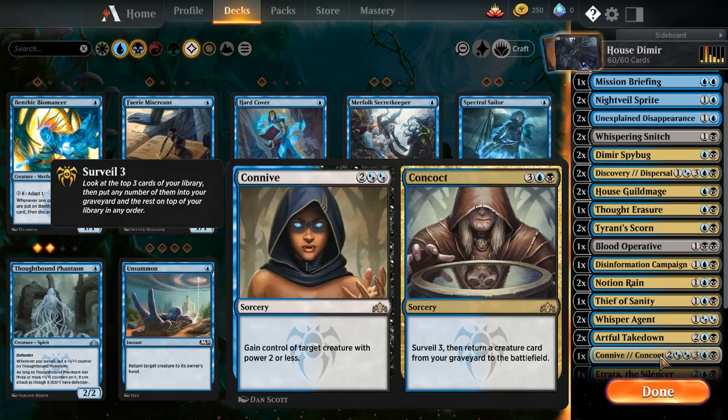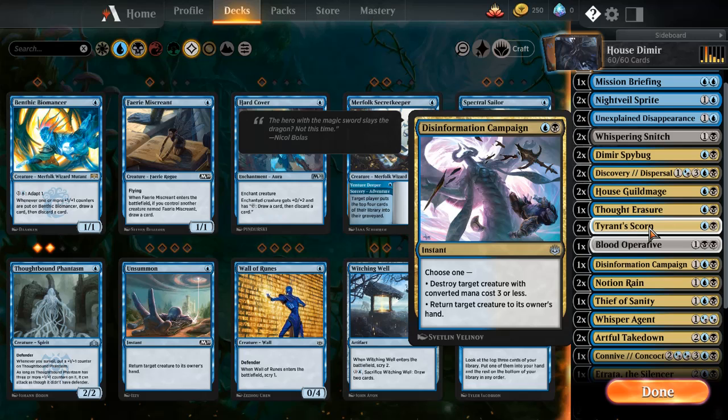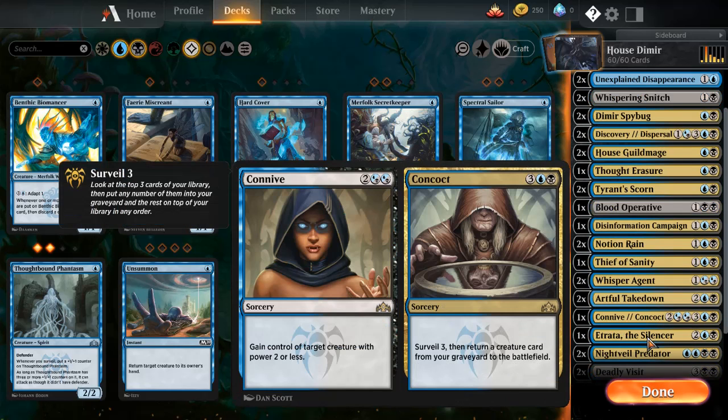There are some other cards I'll quickly go through. These double-sided cards are pretty good. Connive/Concoct — especially the surveil three mode, then return a creature card from your graveyard to the battlefield. It's useful for reoccurring creatures that you want back, such as Thief of Sanity, which is a good one.